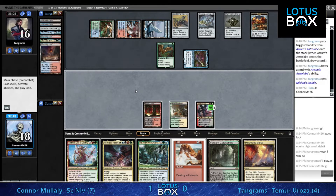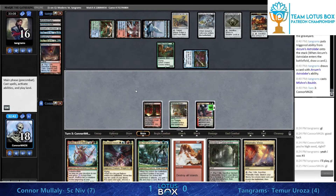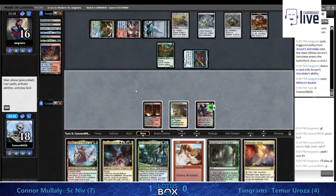We've got some options - we can go for Klothys, which is fine, or we could go for Uro. I think Uro would actually allow us to play through the Scrabbling Claws and get a land with Ren and Six, unless Tangrams sacrifices the Scrabbling Claws and uses the second ability - that would be able to counter the Ren and Six ability.